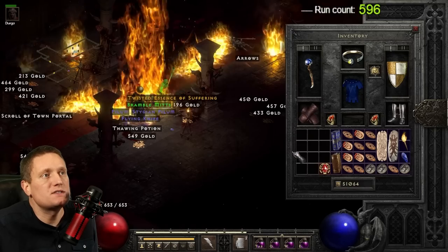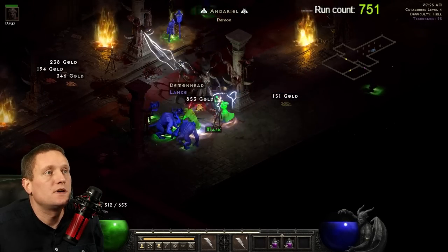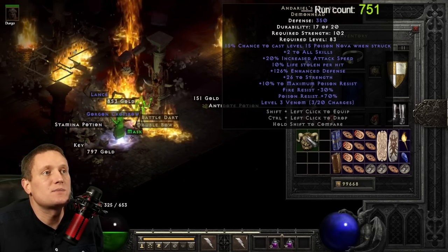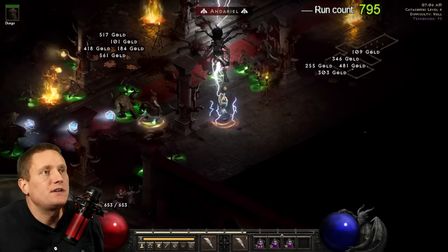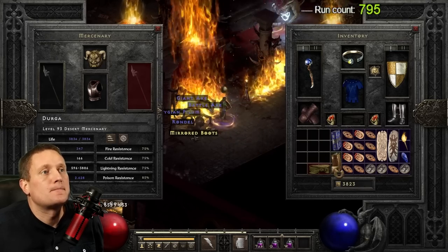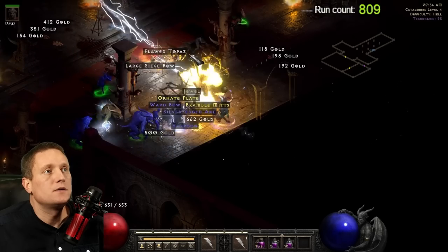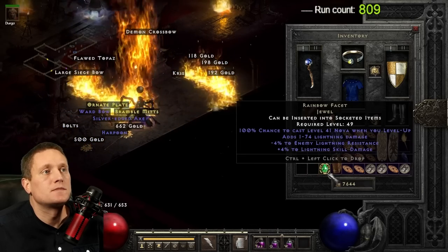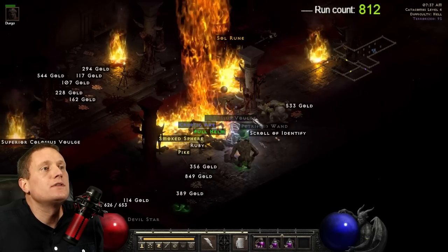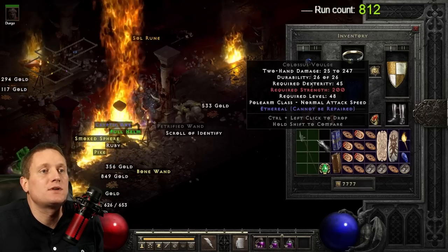Here we have another rainbow facet — a 5/4 lightning, that's pretty good. We have another Andariel's Visage, and this time it's 10% life leech — one I can actually use, I'm happy about this one. On run number 795 we have another Arachnid Mesh — very nice. On run number 809, another rainbow facet. On run number 812 we have an ethereal colossus volge — not bad because you can put 4 sockets in it and quickly make an Infinity or Insight with your 4-socket reward.